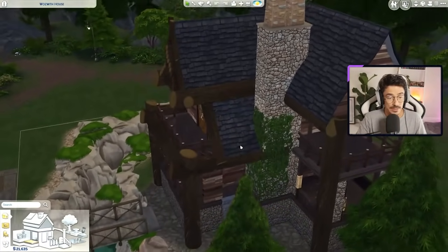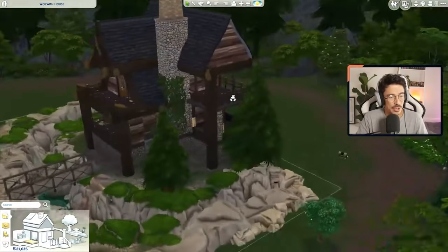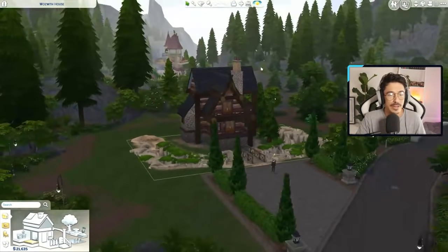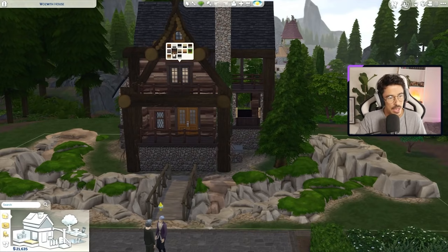I've changed the wallpapers and stuff around, the orientation of the stairs and things. There's still lots of work that needs to be done to this. I just want this to look like it's made out of the surrounding environment — I really wanted that for this house. So that is where we're going to go. I'm going to change these doors as well now. Maybe just changing the colour down a little bit more — that's a bit better.